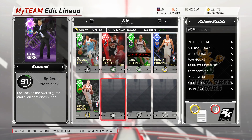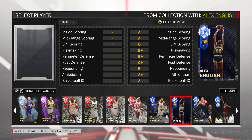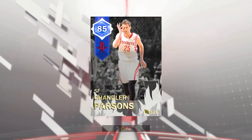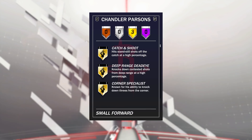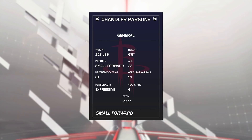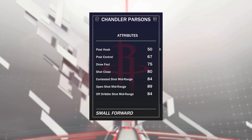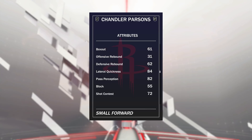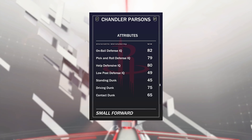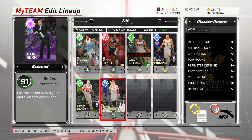Last three off the bench: first, in case we need more offense and Jared Jeffries doesn't bring it, for about 1000 MT I'm putting in Sapphire Chandler Parsons. This card is averaging 13 points per game for me with three gold badges. He's 6'9 so he's a tall small forward. Good shot mid, great release, decent driving layup, open shot three of 91, decent free throw, good enough defensive stats, driving dunk tendency of 80, good speed and acceleration for a small forward.